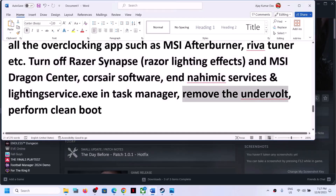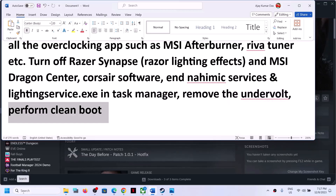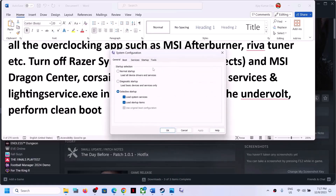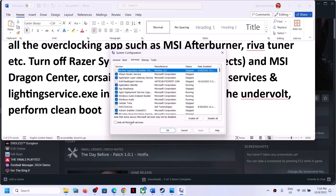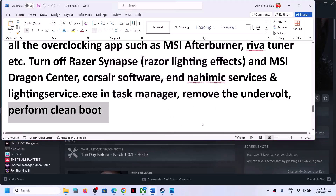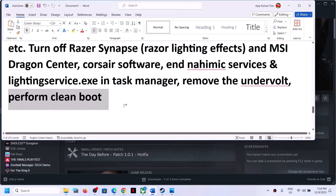To perform a clean boot, type 'System Configuration' in the Windows search box and open it. Go to the Services tab, put a check on 'Hide all Microsoft services,' then click Disable All. Click Apply, click OK. You will see a restart option — restart your computer and then launch the game.